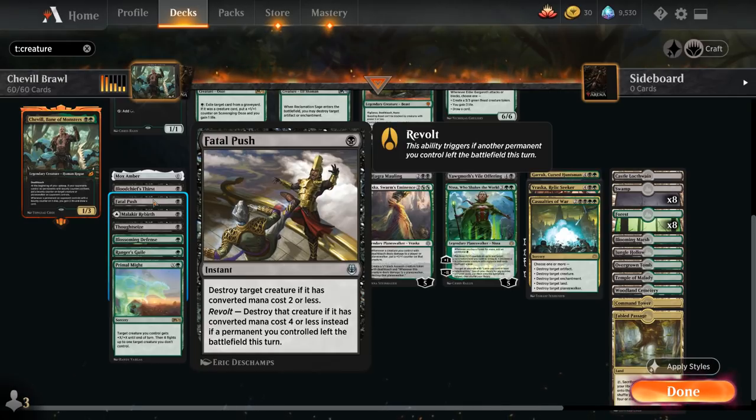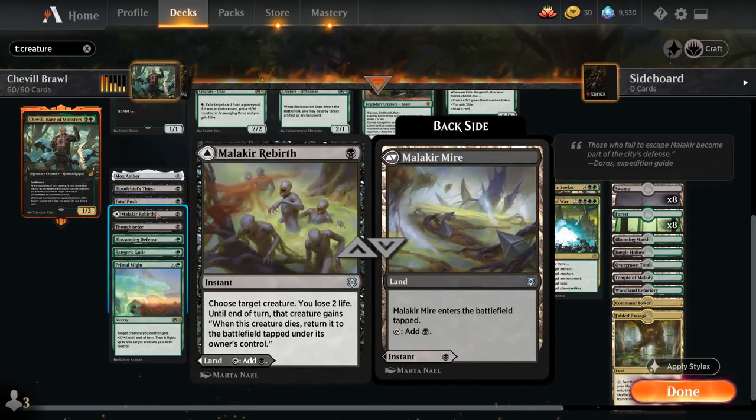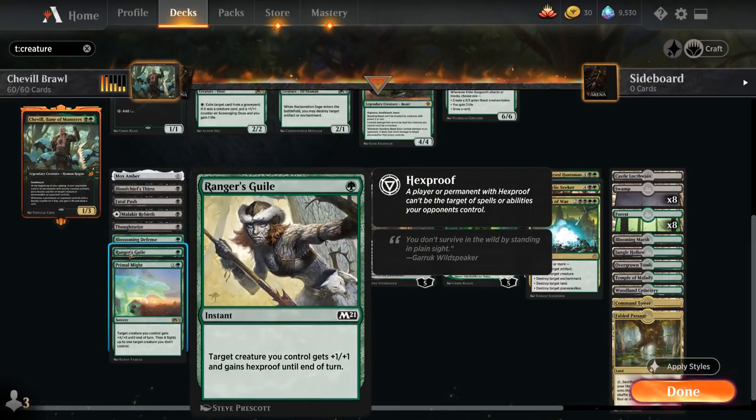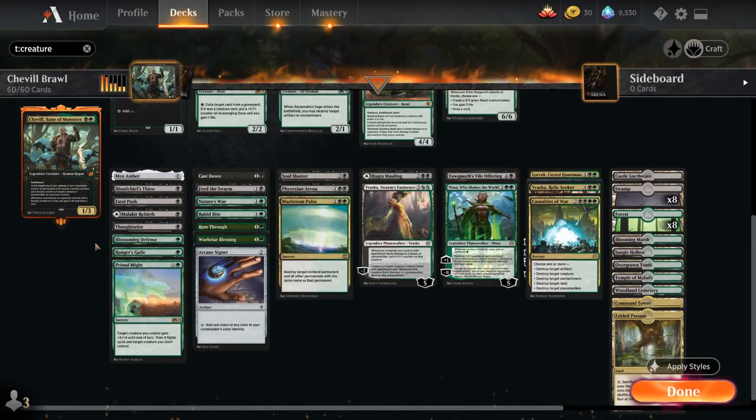Fatal Push is a nice one-mana removal spell from Kaladesh Remastered. We've also got a few ways of protecting Shovel since we do rely on her staying around. Malachir Rebirth is one option, and we also have Blossoming Defense for +2/+2 and hexproof, as well as Ranger's Guile for +1/+1 and hexproof.